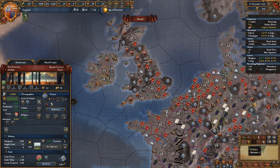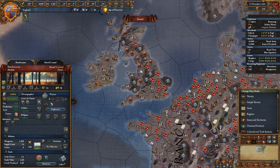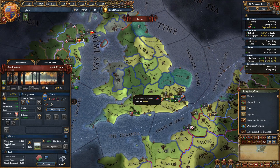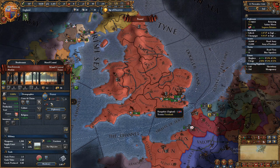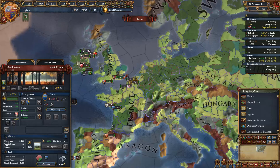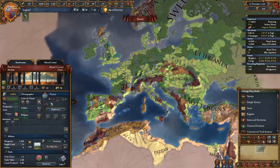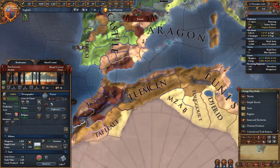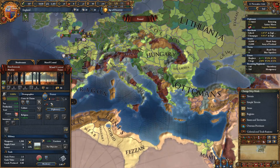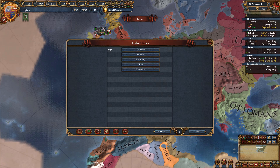Also check trade goods so you can quickly see what's valuable — gold is very valuable, but grain is not as valuable as wine or sugar. And go to geography, then simple terrain: instead of hovering over every province on the political map you can see terrain color-coded. You can see Austria has a lot of mountains in the Alps, and Morocco here also has mountains — potentially great defensive terrain.